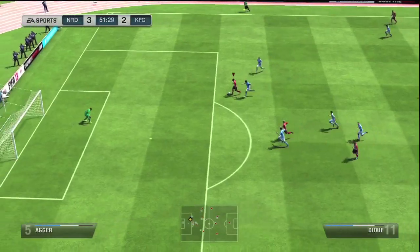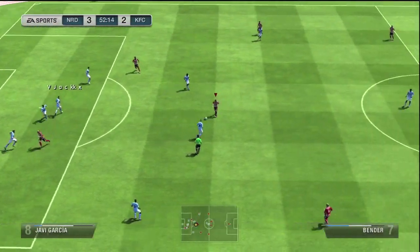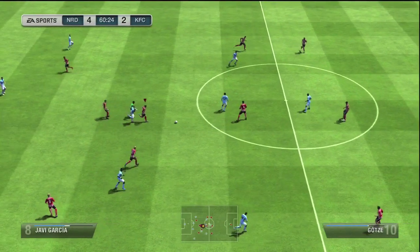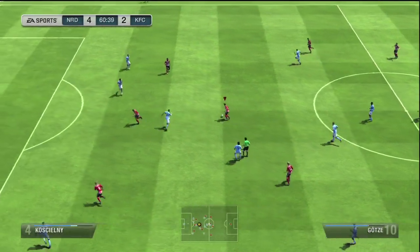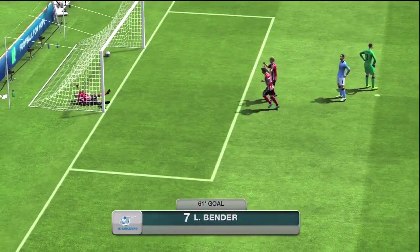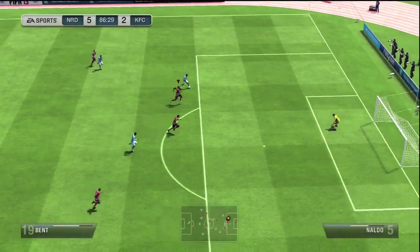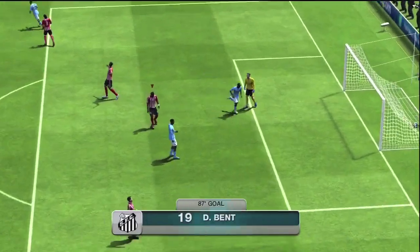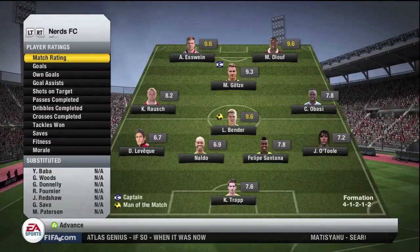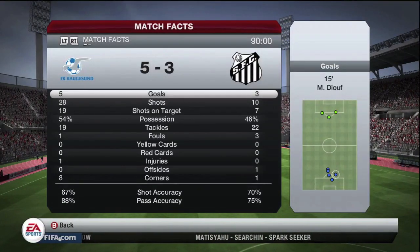Straight after half-time, Darren Bent — brought on as a midfielder — did manage to claw one back, bringing it to 3-2, which got me a little worried. But straight after that, I don't know what Bender was doing up front — he's a centre-defensive midfielder who was pushed up the pitch, and he scored a really nice goal. Especially considering I paid around 300 coins for him. I did have a word with him after the game about getting caught too far up the field. That made it 5-2. I unfortunately allowed Darren Bent another opportunity and he pulled it back to 5-3, but I had those five goals secured — another three points.